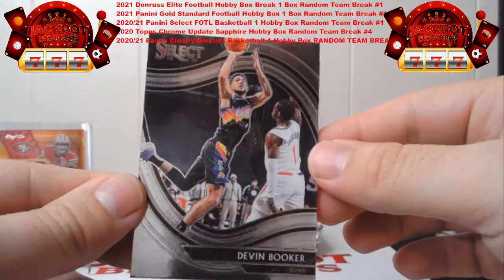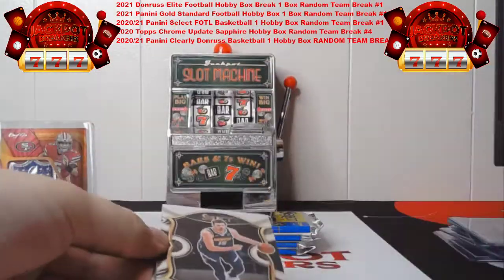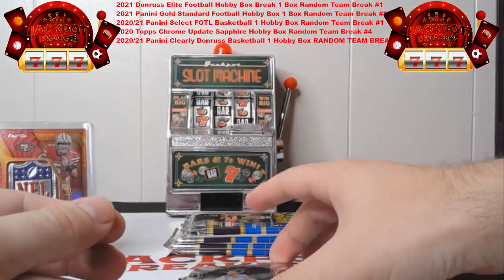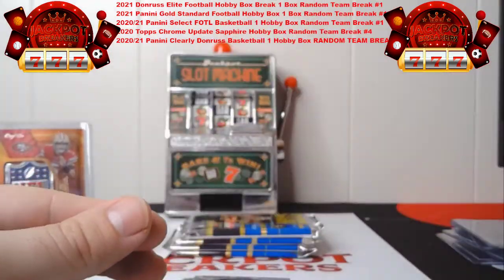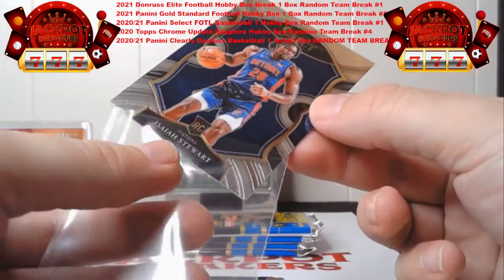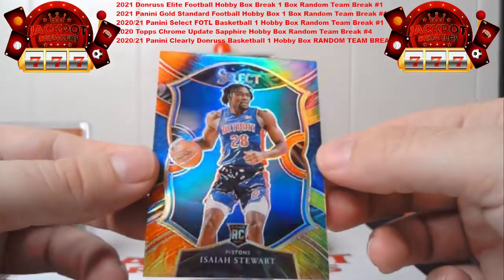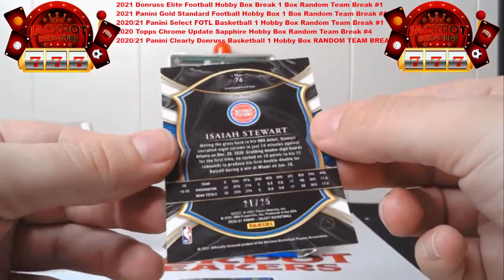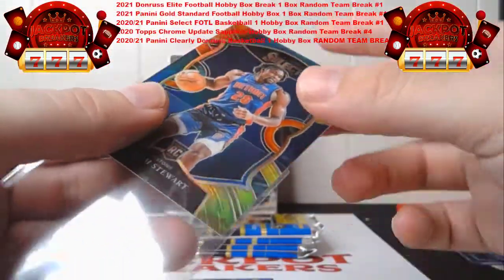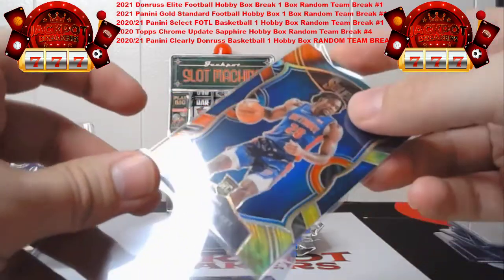All right guys, on to the next pack here. Nikola Jokic — MVP. Markelle Fultz for the Magic. We've got an Isaiah Stewart for Detroit. We've got a tie-dye Isaiah Stewart for Detroit — so back-to-back Detroit cards. It's an awesome card. Nice rookie card, 21 out of 25 on that tie-dye Isaiah Stewart.